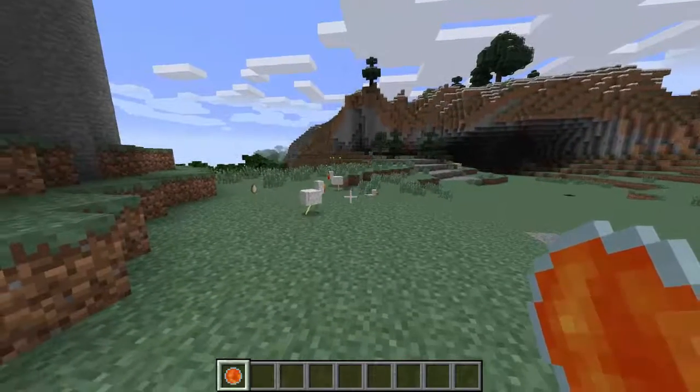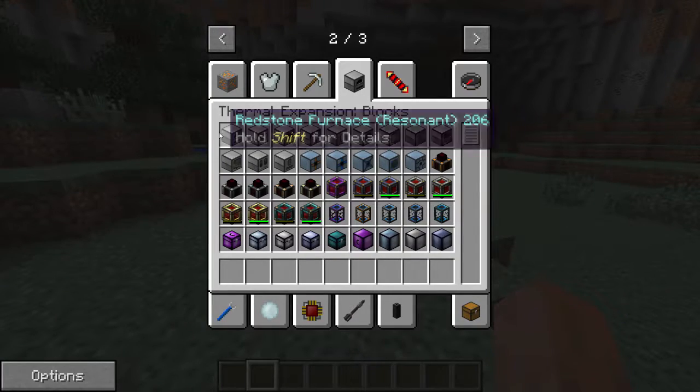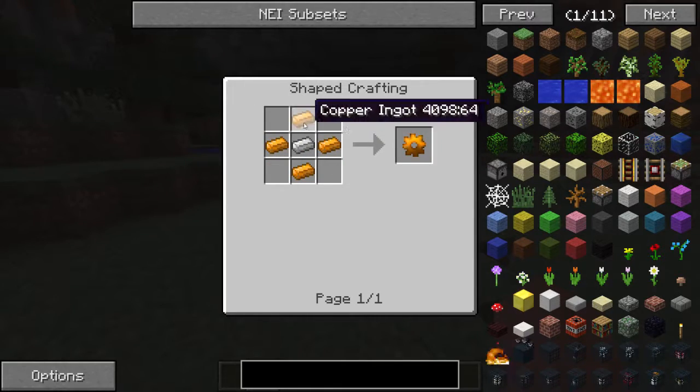Another great mod, which is not required but recommended, is Not Enough Items, as it lets you view the recipes for all the items in our mod. So without further ado, let's get into it.